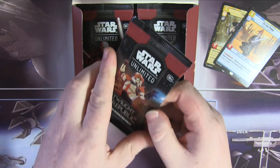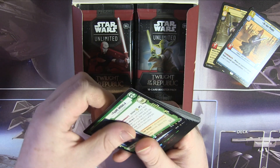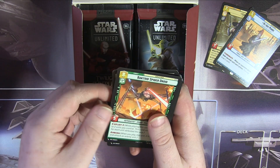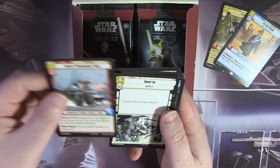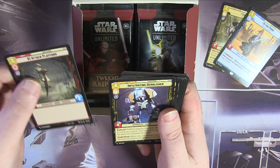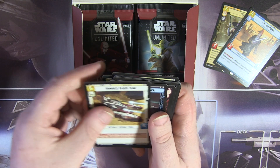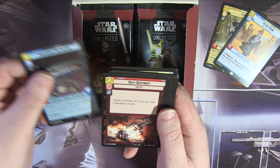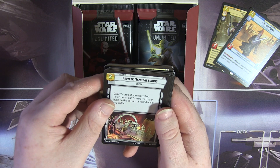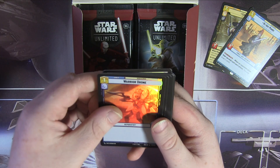Next pack — Commander Cody, for the Republic, let's do this. Padme Amidala, Sundari, Bactoid Spider Droid, Heavy Persuader Tank, Drop In, Droideka Security, Advanced Recon Commando, B1 Attack Platform, Infiltrating Demolisher, Tri-Droid Suppressor, Armoured Sabre Tank, Providence Destroyer, Self-Destruct, Private Manufacturing. Poggle the Lesser — very, very nice, he's a rat. And Warrior Drone foil. Pretty good.